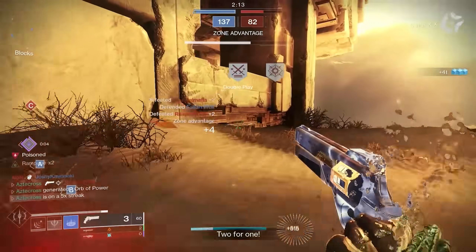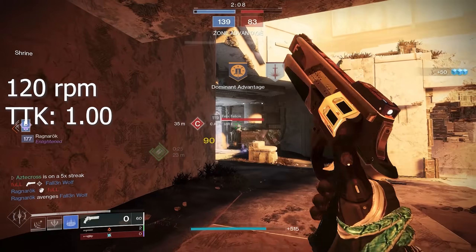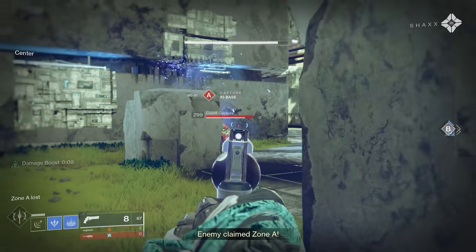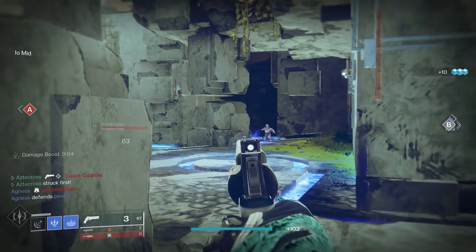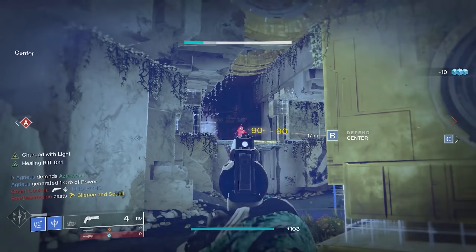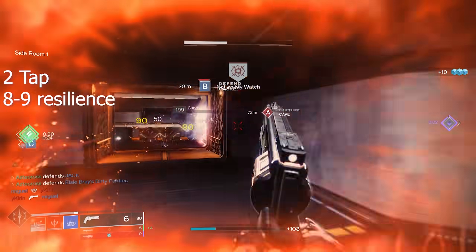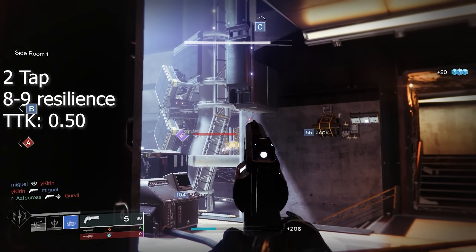Time to kill for 120s: one second. 91 damage per crit, with some slight rounding, and 50 damage per body. I actually really like this even in 1v1 scenarios, despite the slightly lengthier time to kill — simply because the weapon can secure a kill on Guardians 5 Resilience or less in 1 crit, 2 body. Two-tapping is True Prophecy's bread and butter, elevating damage to 99 damage per crit, allowing kills on Guardians between 8 to 9 Resilience or less in two shots, 0.5 seconds.